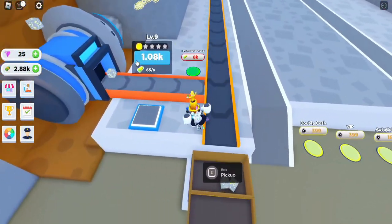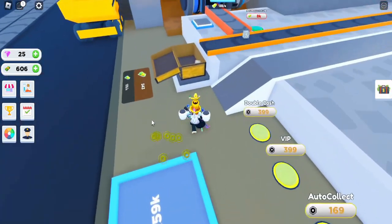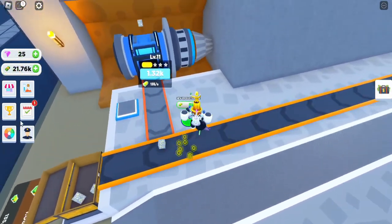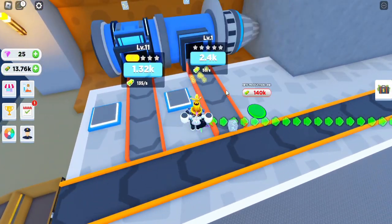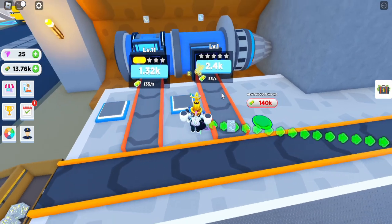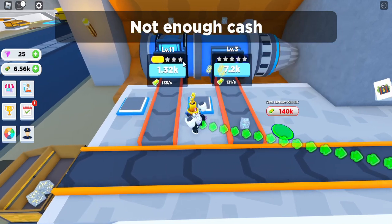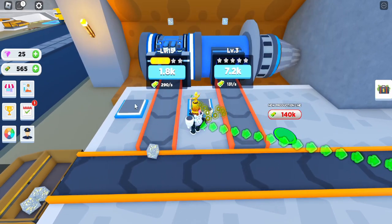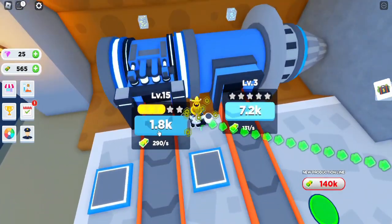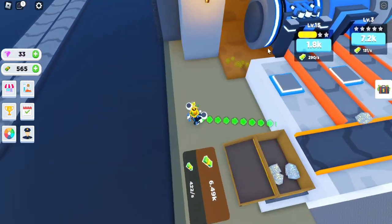I'm now gonna save up to get the next production line. I just got a bunch of money, and I'm gonna be able to get my next production line, which is producing diamond ore. If I upgrade it, it will now be generating a lot more diamond ore. The generators keep changing what they look like when I upgrade them a lot.